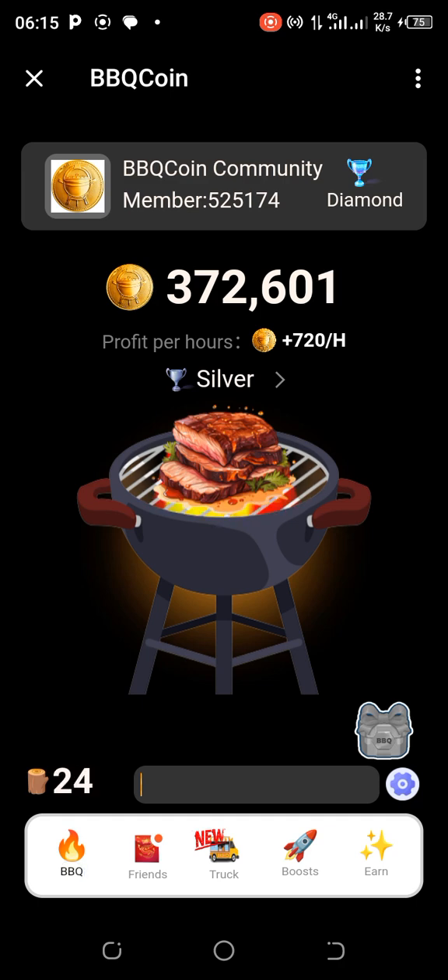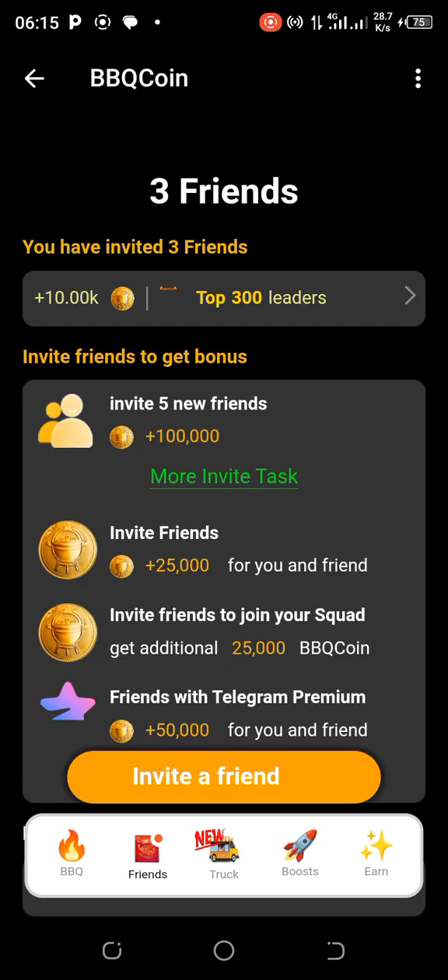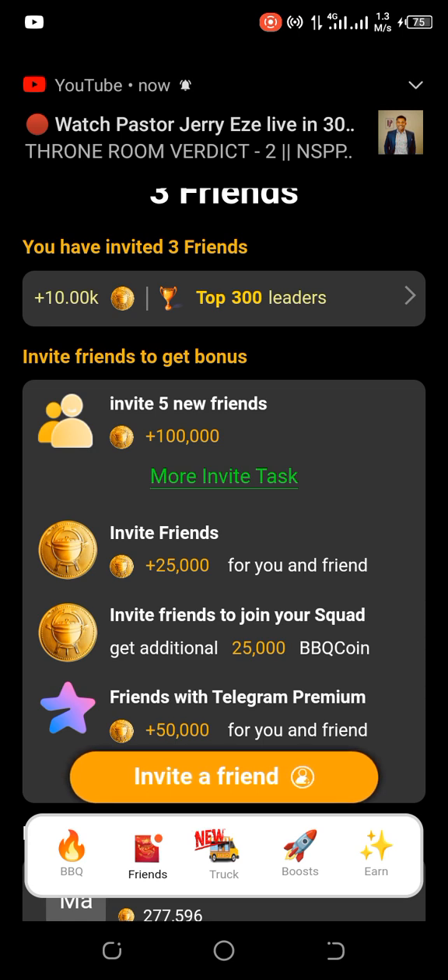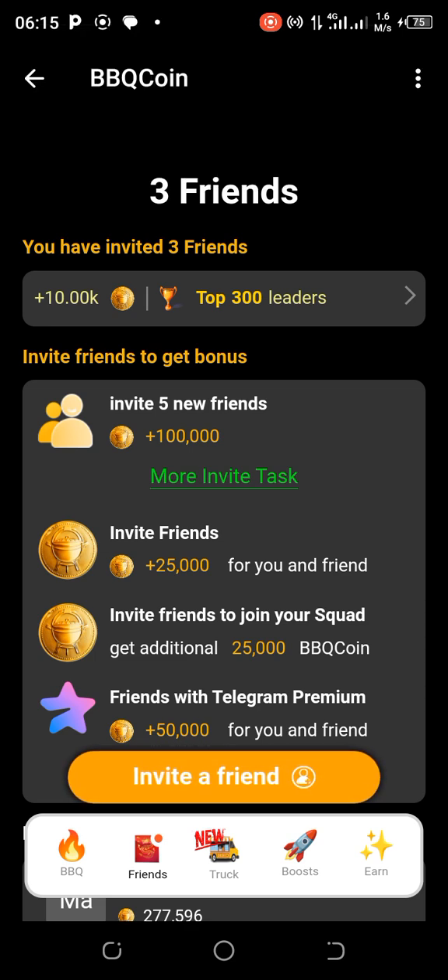You also come here to Friends — invite your friends and earn. If you check the description, I have left a link there. Use that link to get started. When you join, you will get some benefits — you will be receiving 25,000 coins as soon as you join using the link in the description. And also, as you send your link to your friends and they join, you get benefits too. So join and let's build a huge squad together.